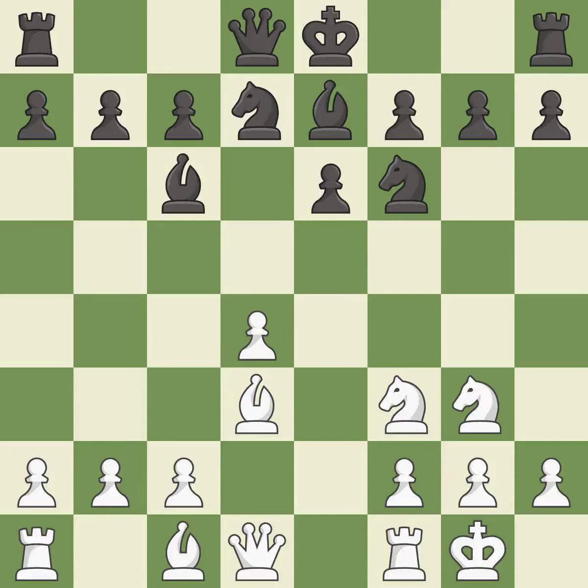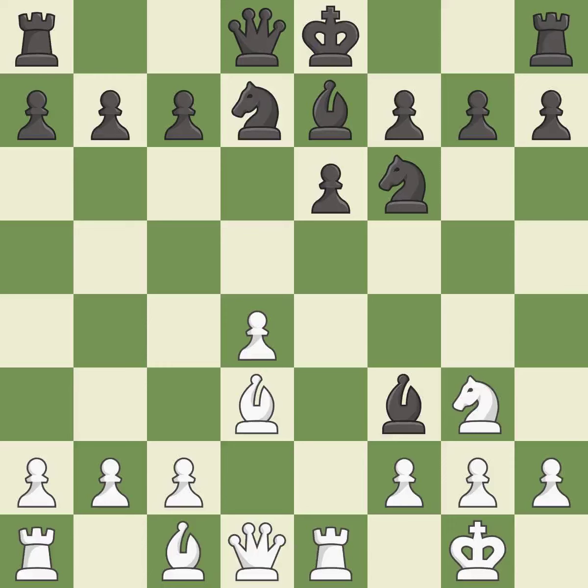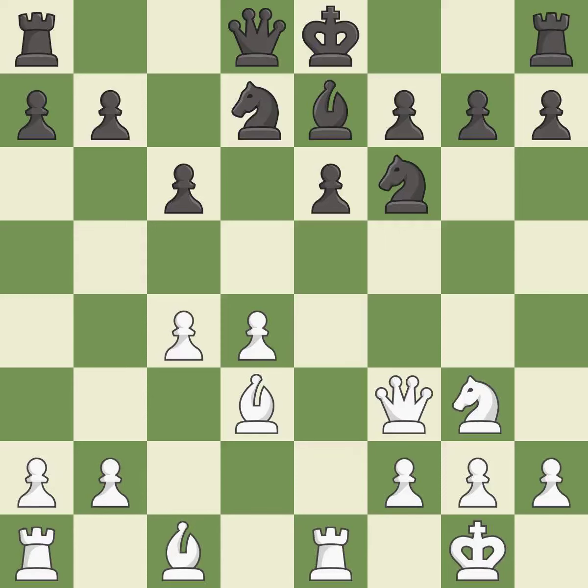This activates a bishop by developing it off of its starting square. This maintains the balance in material with a good trade. Recaptures, blocking the attack on a pawn that could have been captured. It is the last book move — a fair move.